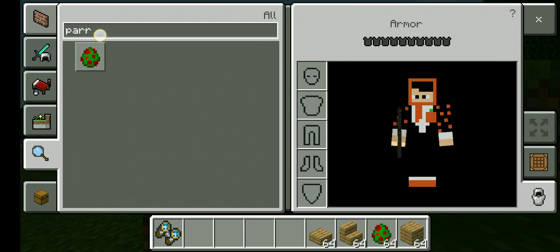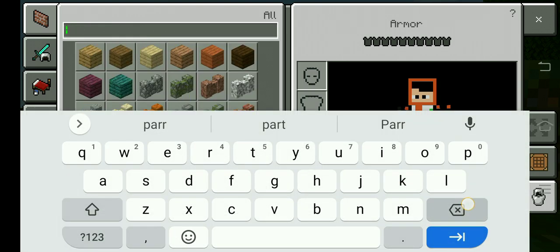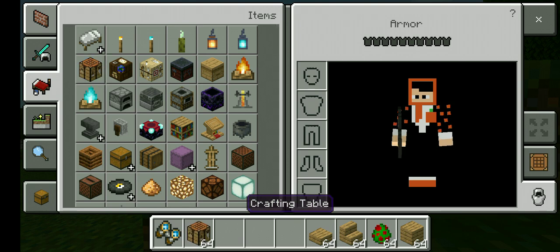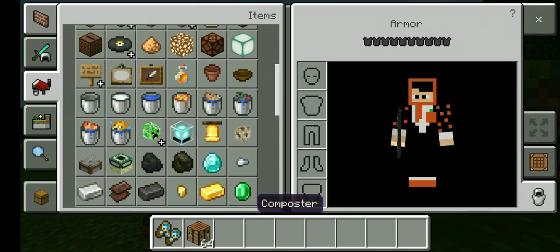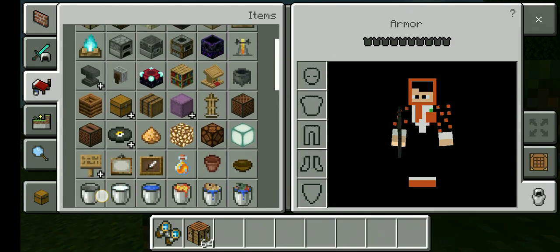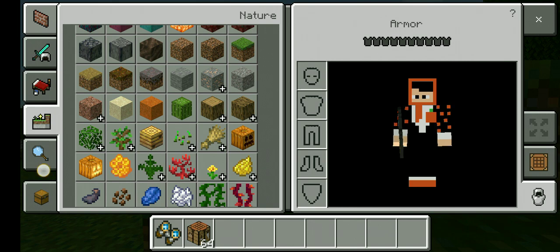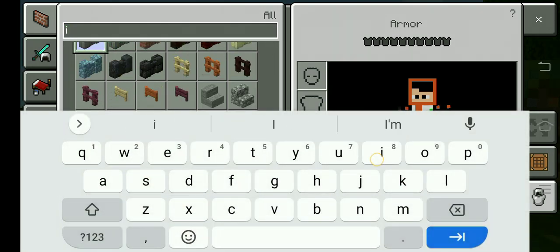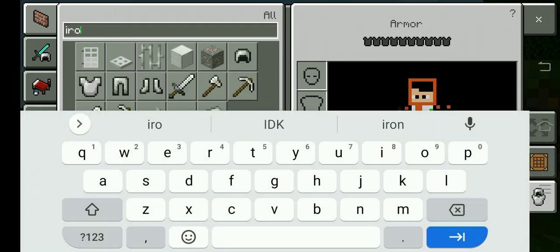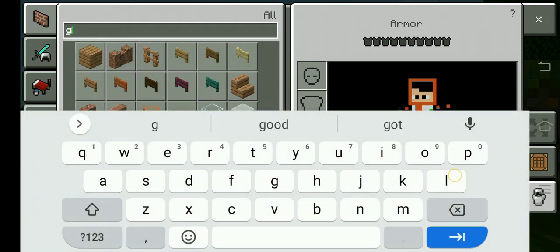All you have to do to grab this — you can't grab it from the creative inventory, but you can craft it. You need some iron ingots and you need glass.